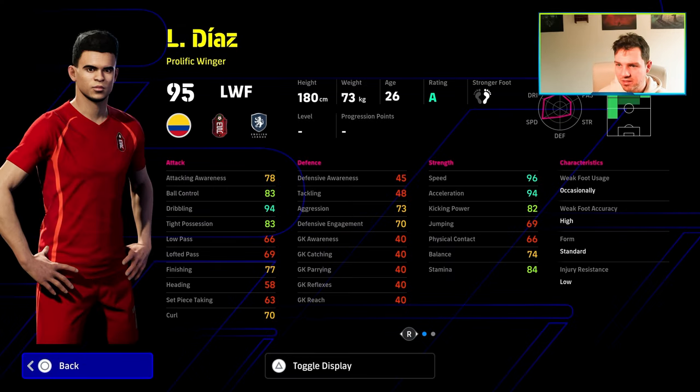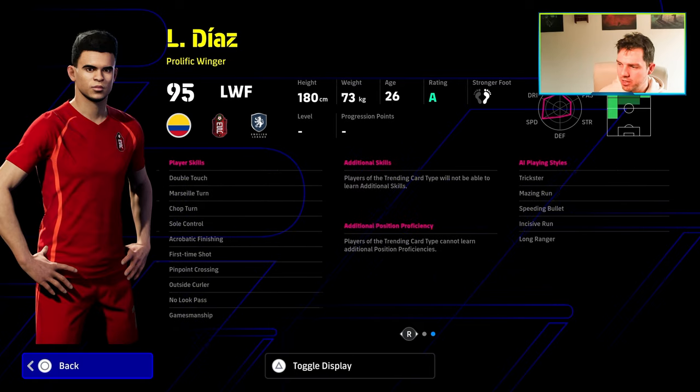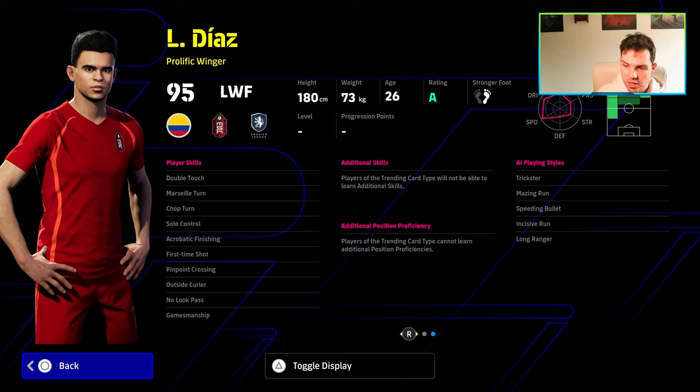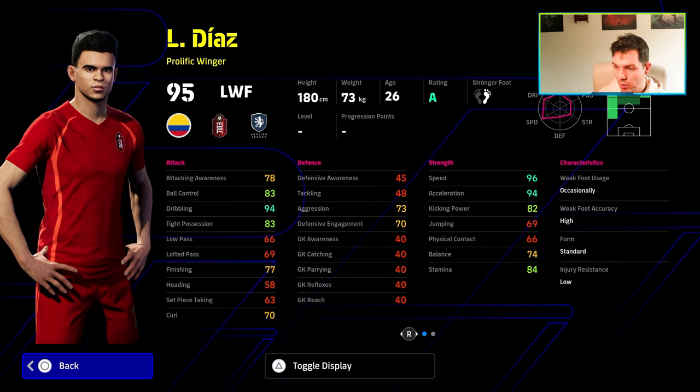Last but not least, we have Diaz from Liverpool. I was really looking forward to this card, and I'm not really that disappointed. His speed and acceleration is what you want from him, and he has double touch, sole control, pinpoint crossing, outside curler, and chop turn. But looking at him now, it is a bit of a disappointing card with balance at 74. Unless you're a Liverpool fan or a Diaz fan, you're not going to use this card over an already established left or right winger in your squad.